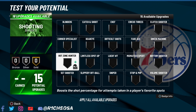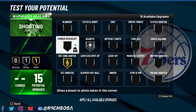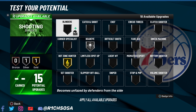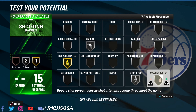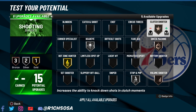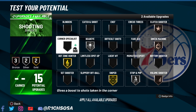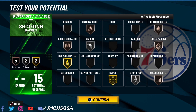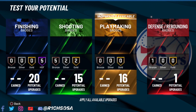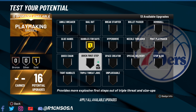For shooting, we get a good amount of badges and you can go with a perfect five gold badges. I'm going with Hot Zone Hunter on gold, silver Dead Eye, Stop and Pop on silver, bronze Volume Shooter, Green Machine, and Clutch Shooter, as well as gold Sniper. Also don't forget Corner Specialist and Catch and Shoot. I did this to spread the wealth, but you can always go about it based on your own preference.